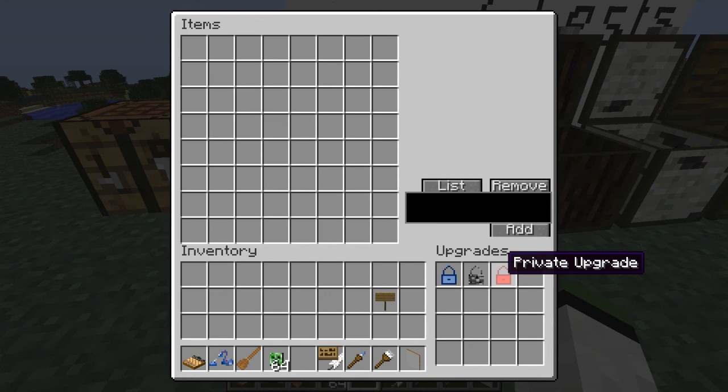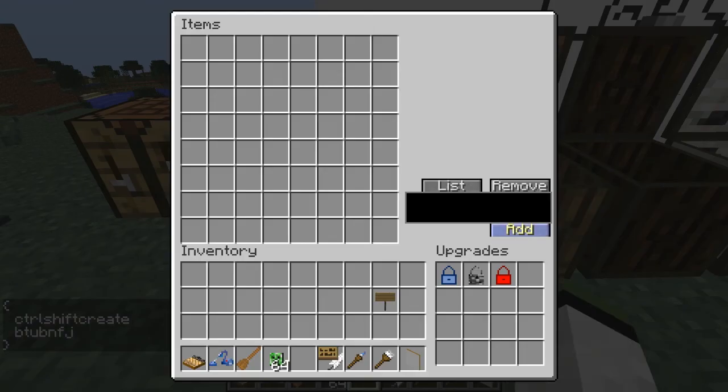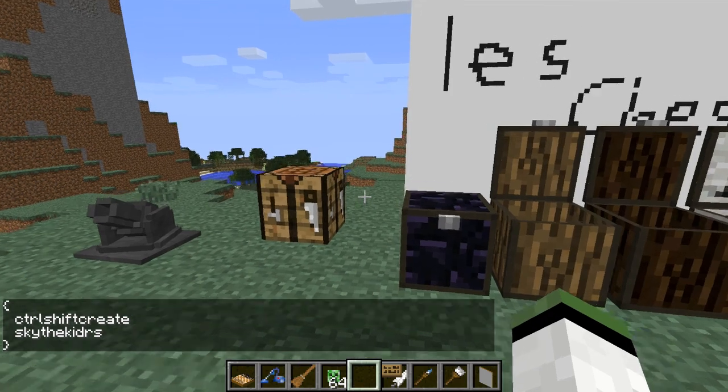And then lastly, we have the private upgrade, which is especially useful on a server. It stops other people other than yourself from accessing your chest. As you can see, there's a nice box here which allows you to choose who can access your private chest. I've set it so CtrlShiftCreate, Vatub, and FJ can get into my chest. You can click Remove after typing the name to remove them. Now it's just me. If I go ahead and add SkyTheKidRS and click add, the only people who can access my chest are me and Sky — which is kind of fun, especially if you've got valuables in your chest.